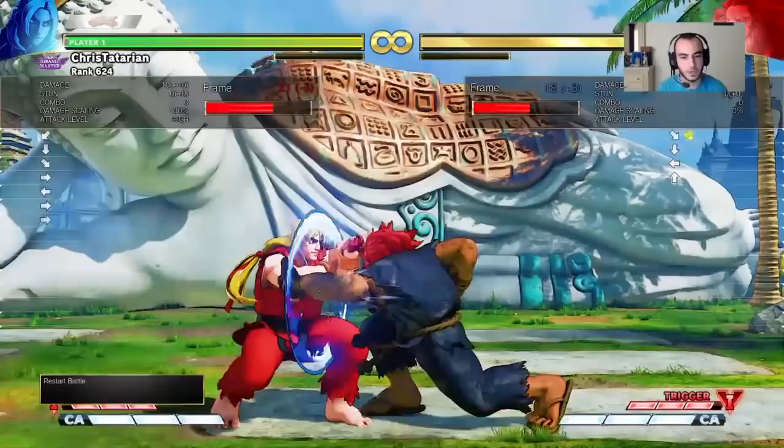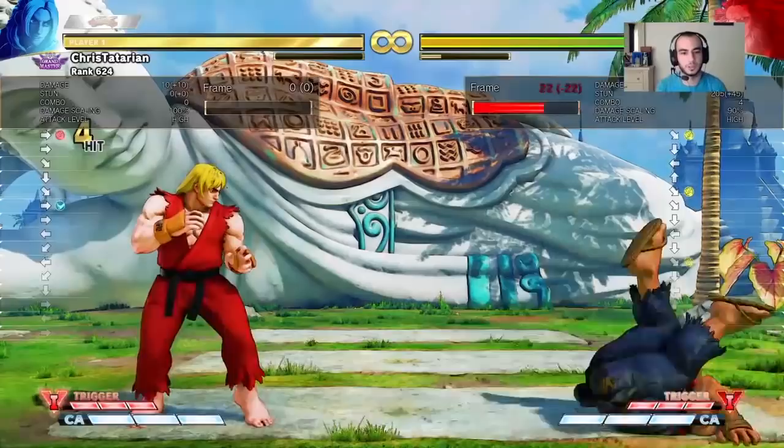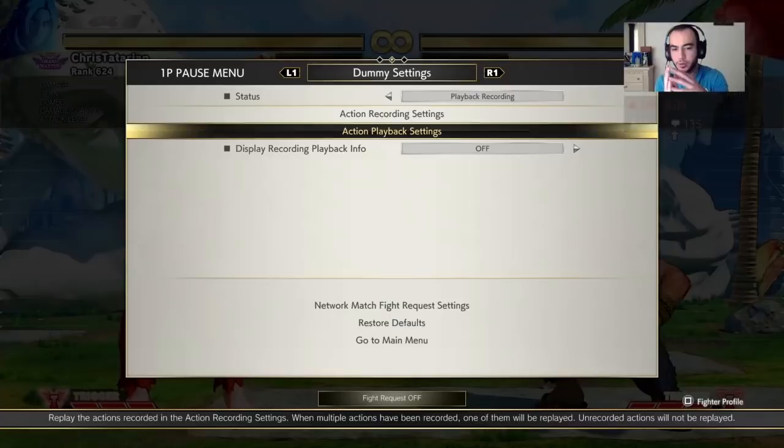It requires a very specific mistake on your opponent's part. For example, if you're getting rushed down and you know that button is coming, then you have to try to position yourself in order to whiff punish it. So if you know that second medium punch is coming, you have to position yourself to whiff punish it. This really just happens when you have some sort of read on your opponent's offensive sequences.